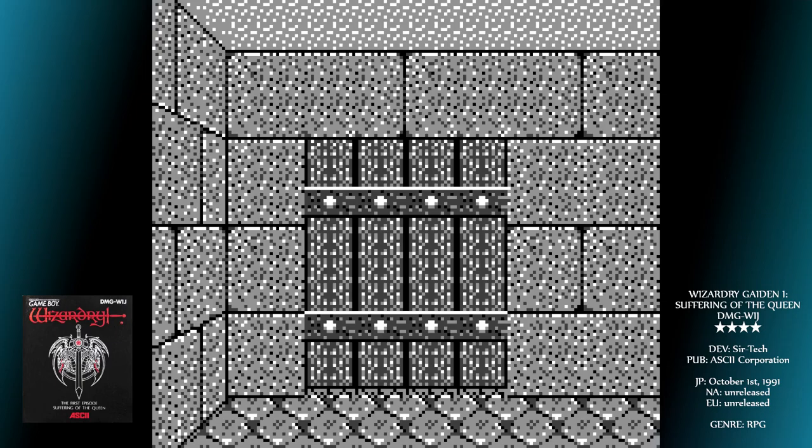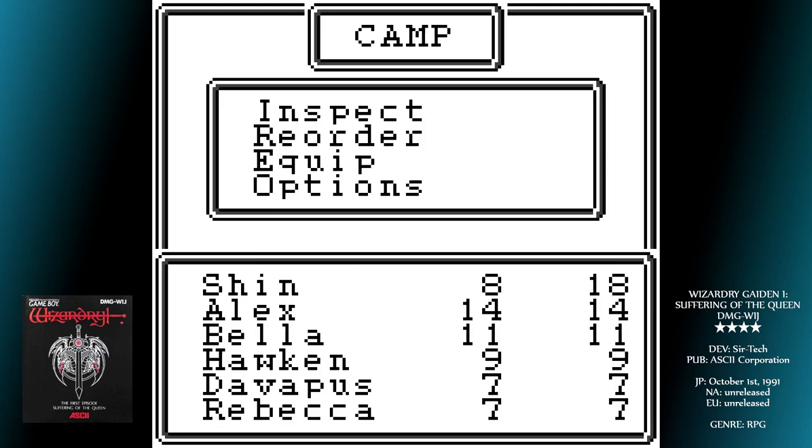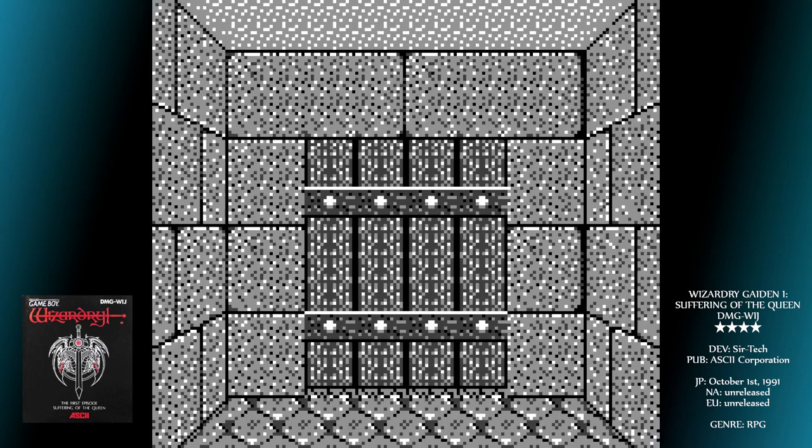A cool feature of these three games is that you can transfer your characters forward through the series, garnering a real attachment to the lives you've created. It's not an easy thing to do — you have to have found and sold all items in the game — but then you'll get a password that lets you keep your intrepid heroes for the next adventure, coming in 1992.